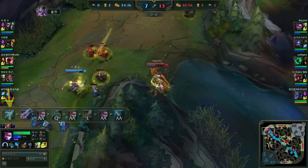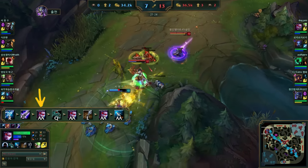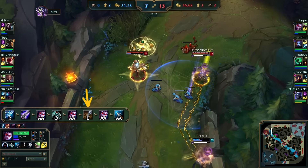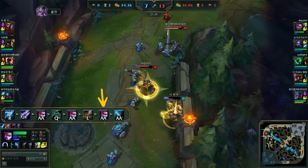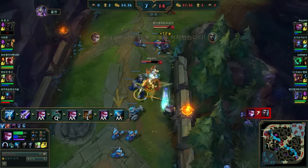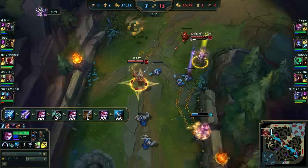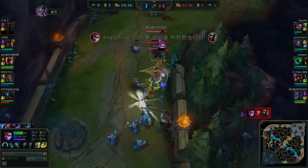Finally, one way to all-in an enemy target is by popping your ultimate, then Borg, Auto-Attack, E, and saving the Q to reposition or dodge any skillshots or area of effects. Then trying to get a stun off with the E and proccing as many Silver Bolts as possible — Auto-Attack, E continuously until the target is dead is what you want to do. Of course you need to dodge skillshots earlier or later, or use the Q for more damage as well.